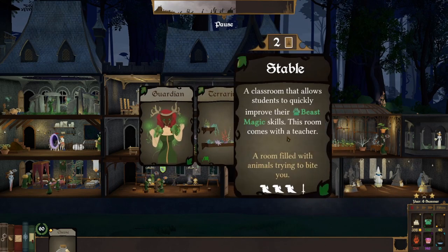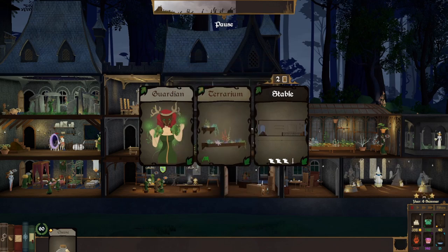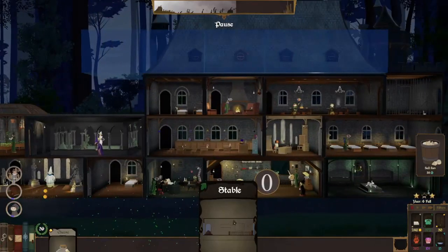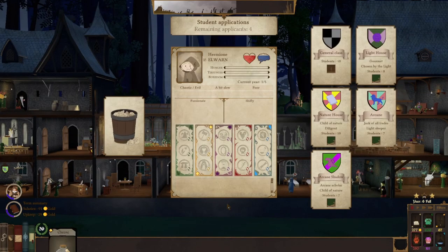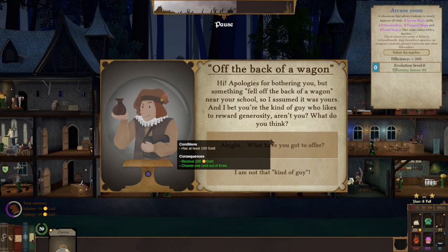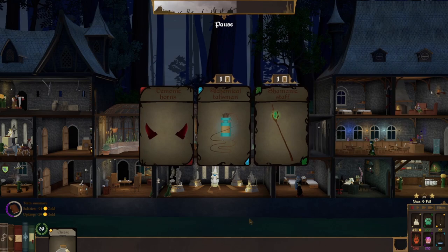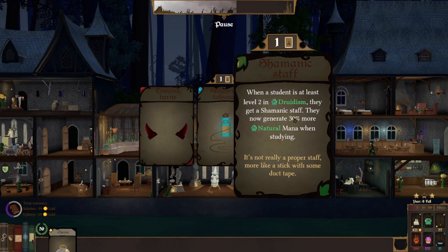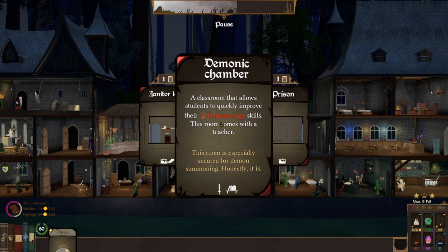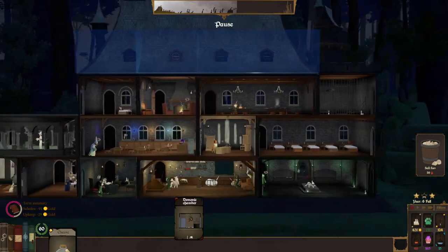Nature deck — you can do another stable or terrarium. I'm thinking another stable. Or permanently improve a teacher. Let's just upgrade a stable — we have two stables already. Applicant system, a bit slow — no thanks. Smart, well off, worker, well-behaved — you can go in arcane shadow. A bit slow — pass. Smart and well off — you can go in arcane. Off the back of the wagon — we'll take 100 gold and a card. If we take this, they only need to be level 1 in druidism to get it — that's going to give us a lot of natural mana. That's a good find right there. Demonic chamber — now we can get some demonology being learned.